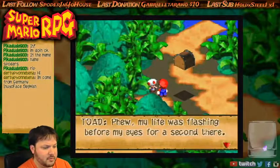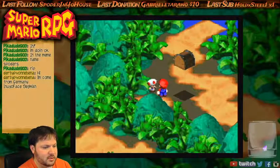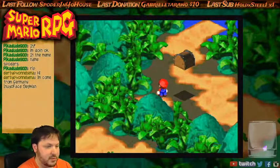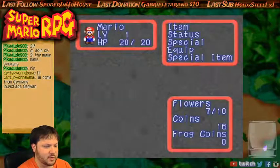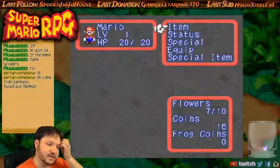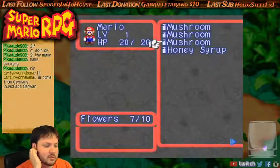Alright, Toad. My life was flashing before my eyes for a second there. Here's a little something in return. We got a honey syrup. Honey syrup refills your flower points, or FP. We have 7 out of 10 flowers down there, so the honey syrup will recover 10 of those flower points.